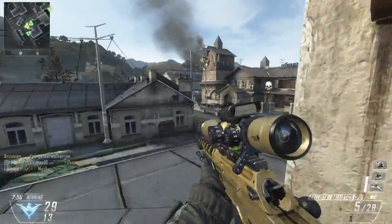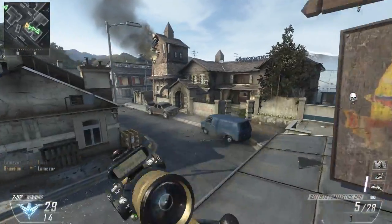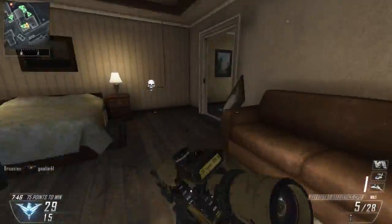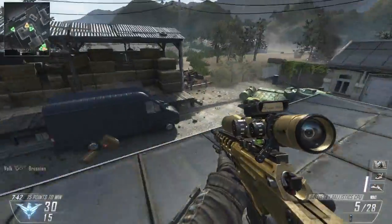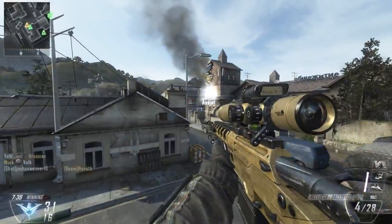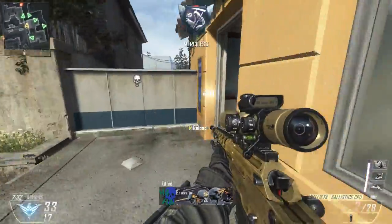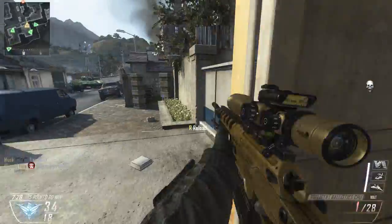My first two perks are gonna be Flakjack and Lightweight, because I like to play an aggressive sniper. I usually like to run up inside of buildings, clear it out with my pistol, or even try to get off some good sniping shots at close range, and then use that spot as a vantage point. In this house, for example, I came up here, cleared out the entire enemy team, and now I've been sitting here looking for picks. Flakjack is really helpful, and so is Lightweight to get out of those situations where you just really need to get away fast.